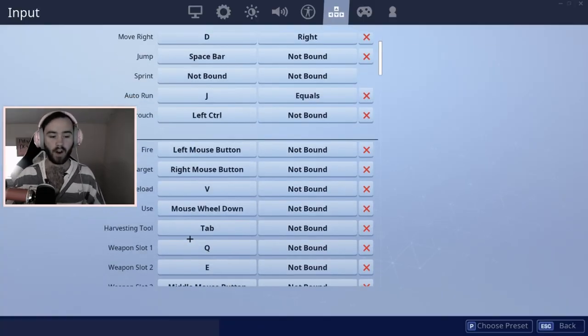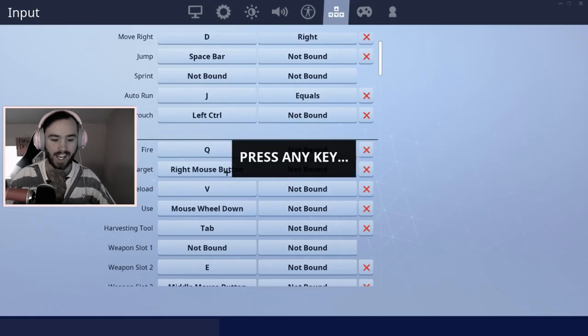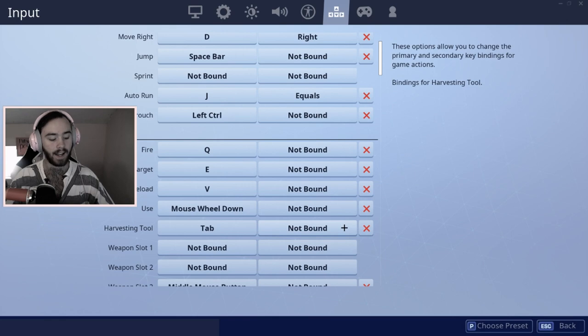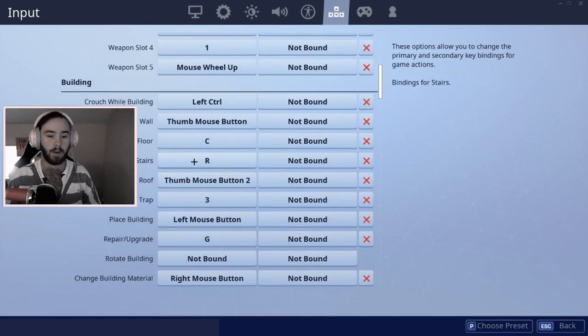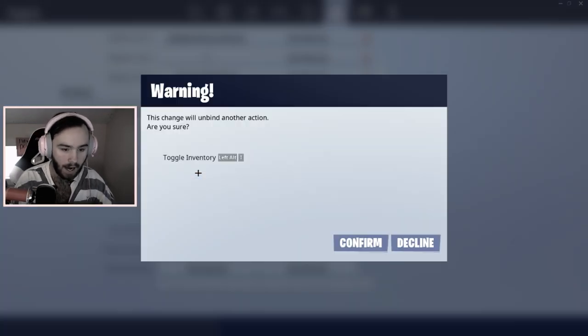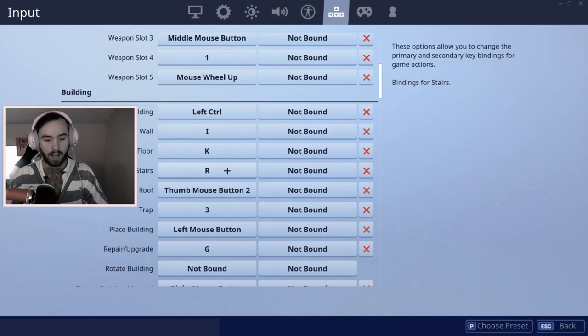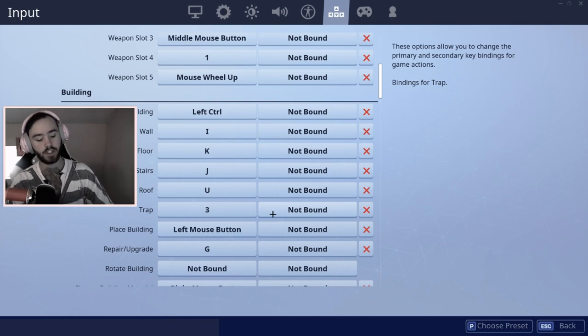So I'll give you some really good keybinds to start with. First, it's kind of hard pressing your fire and target buttons on your mouse, so I recommend making fire Q and target E — you can ADS with E and shoot with Q, simple as that. For build binds, I'd keep your weapon binds the same, and just switch them around if needed. Put wall on I, floor on K, stairs on J, and roof on U. All four of these are right next to each other and you can keep all four fingers on them at all times while your other fingers are on WASD.